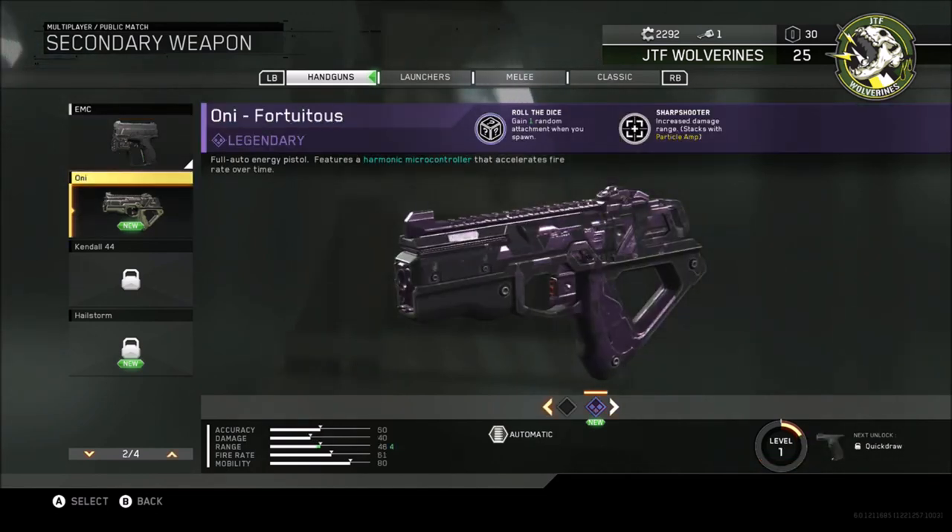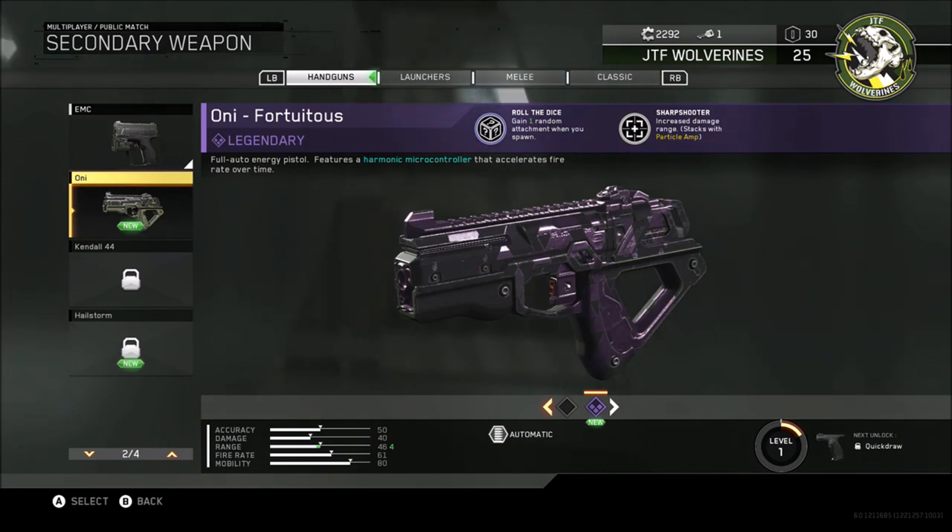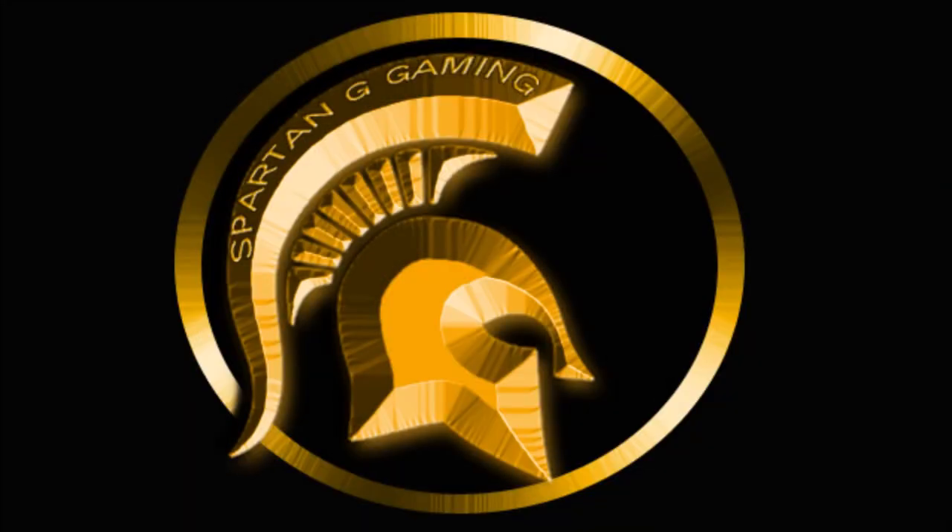And we've got a legendary one there on the Oni - Fortuitous. That is really cool and again another two attributes there, one of them is the Skill, which looks really really good. I'm going to try and use them out. Anyway, take care guys, I hope you enjoyed.